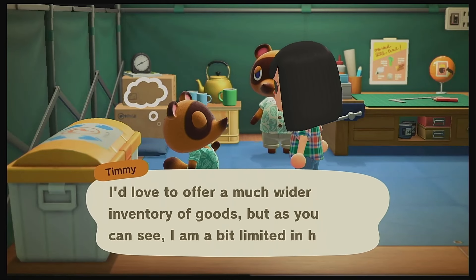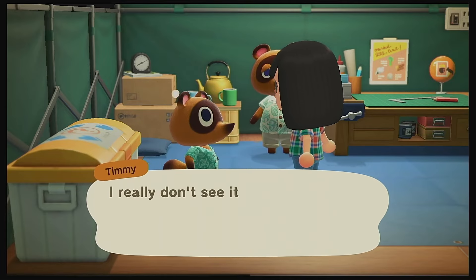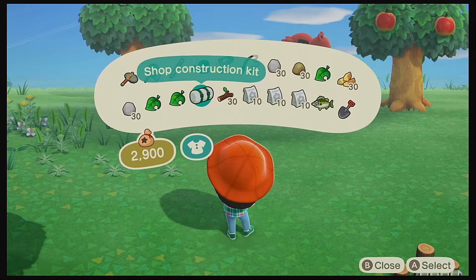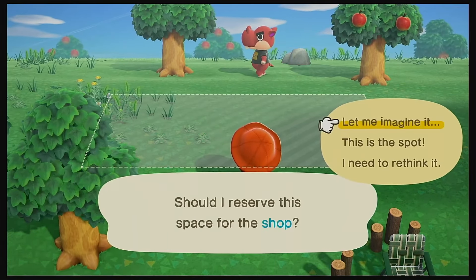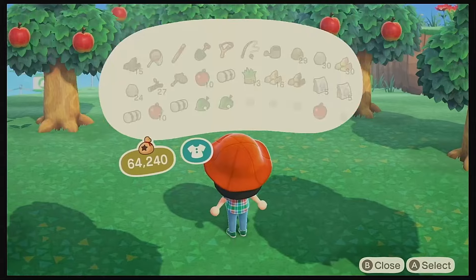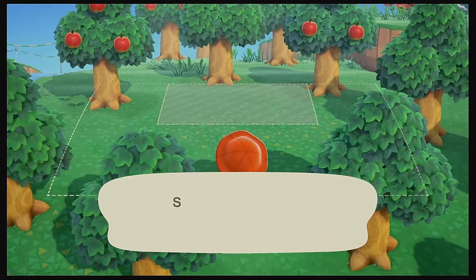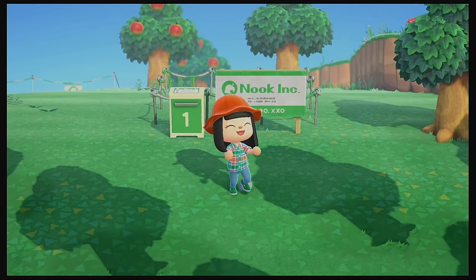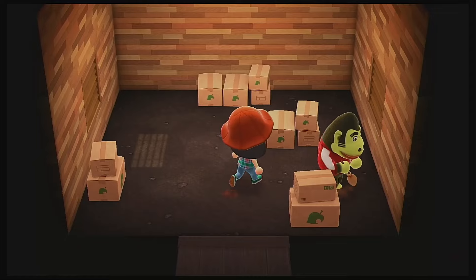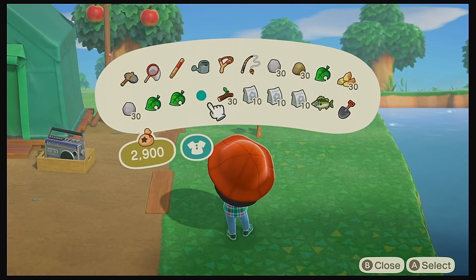After that, 5,000 miles paid. Timmy let me know that we need a shop, so I went and got everything needed for his shop, placed it down, and let him know it was ready to go. After that, Tom Nook wanted me to place some houses down for new villagers to come in, so we plopped them down. Al moved in — not great, not great.